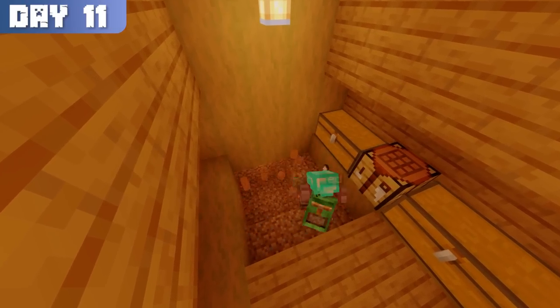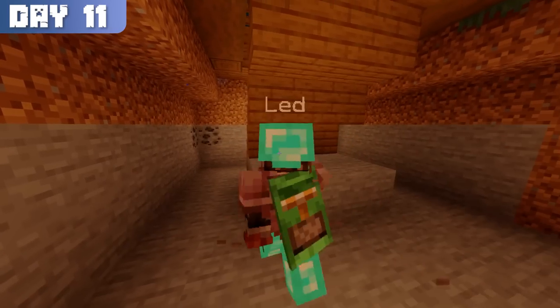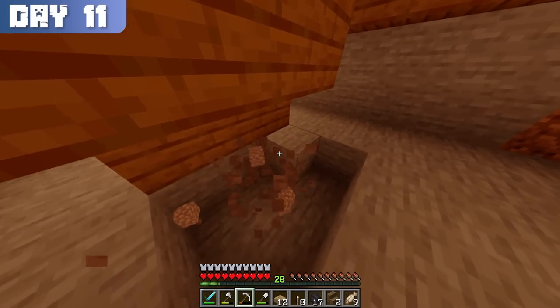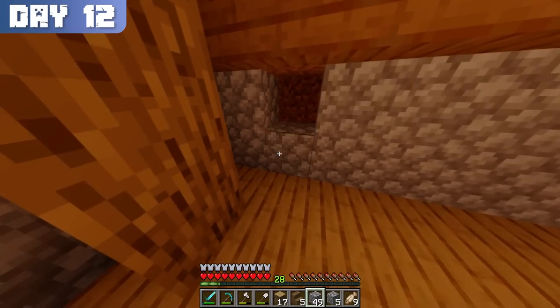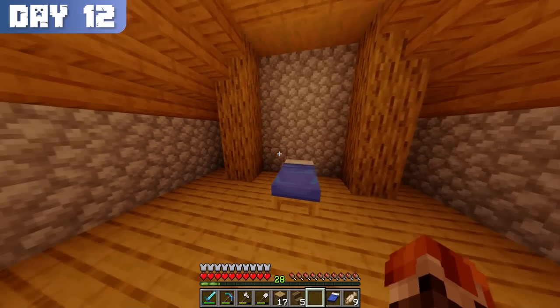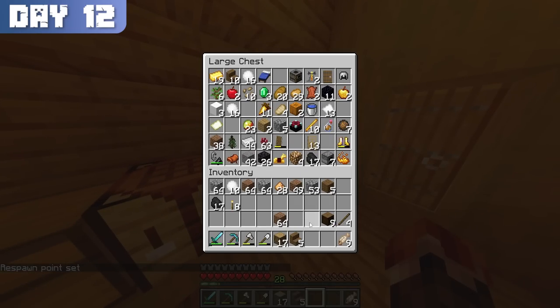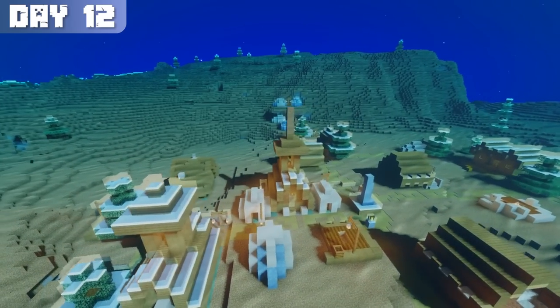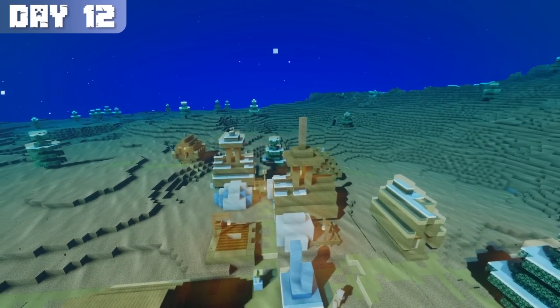Since I couldn't easily increase the size of the house from the surface, I expanded it downwards, adding another level. I wanted the place to look somewhat nice, so I added a wooden floor and cobblestone walls. I then placed a bed, which I only used for aesthetic purposes, since I felt kind of cheaty to sleep through every night just to reach the 100 day mark faster. Plus, I really wanted to push the limits and see how much I could accomplish within the allotted time.